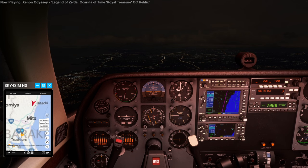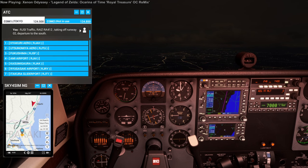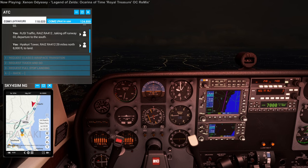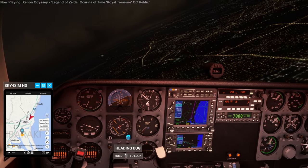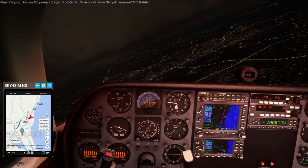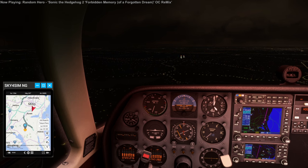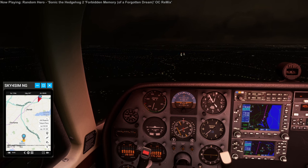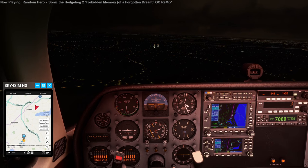I should probably be descending and communicating now — I keep clicking the wrong thing for that. I'm using the scroll wheel to do this when the scroll wheel is also for zoom, and that can have consequences. Still haven't technically been cleared to land here.